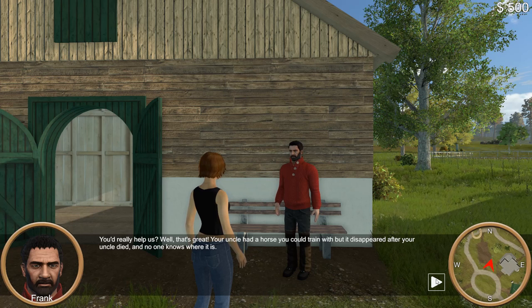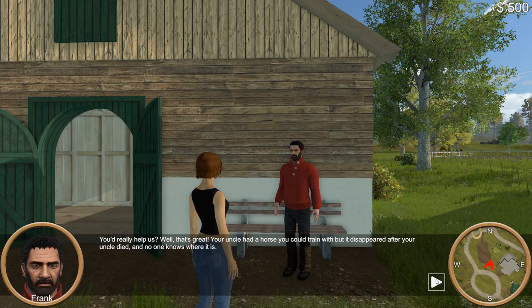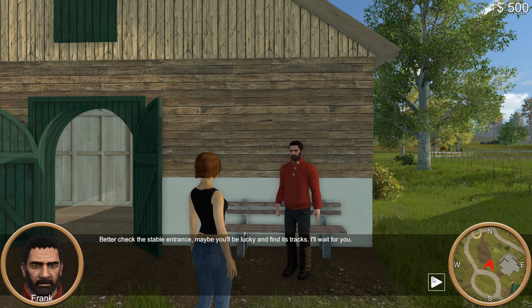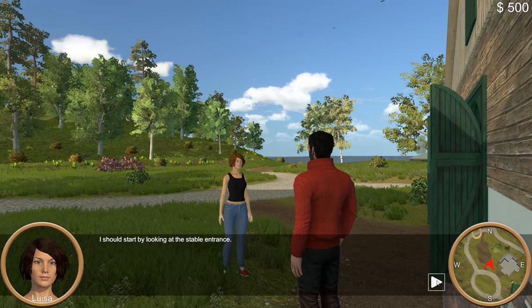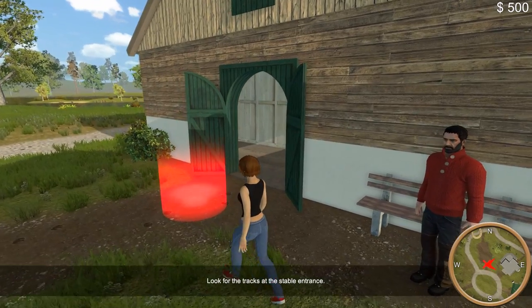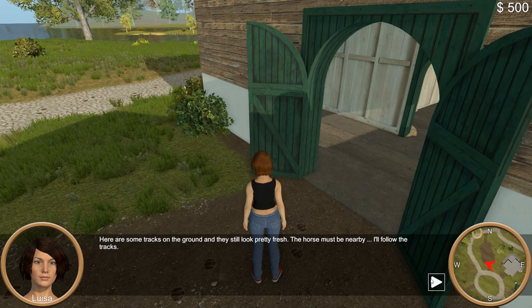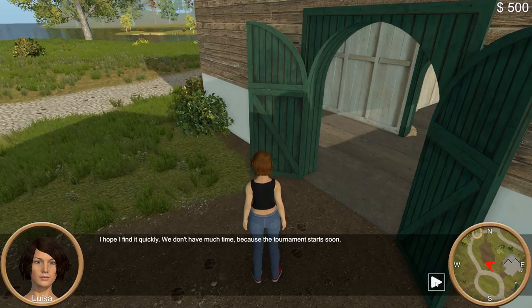I love challenges. Where do we start? You'd really help us? That's great! Your uncle had a horse you could train with, but it disappeared after your uncle died and no one knows where it is. Better check the stable entrance — maybe you'll be lucky and find its tracks. I'll wait for you. I should start by looking at the stable entrance. Here are some tracks on the ground, and they still look pretty fresh. The horse must be nearby. I'll follow the tracks. We don't have much time, because the tournament starts soon.